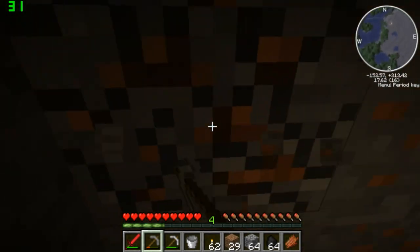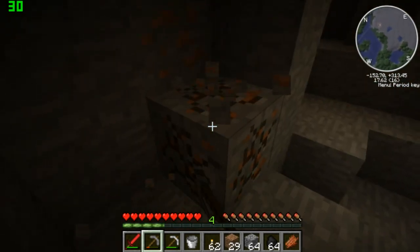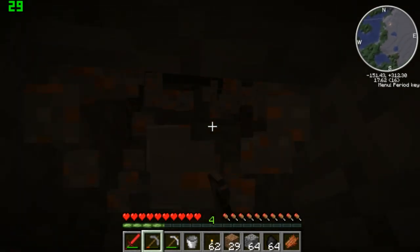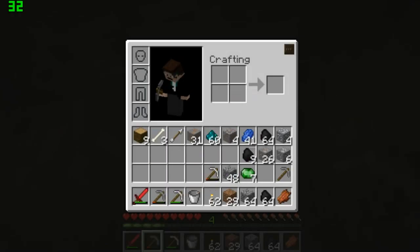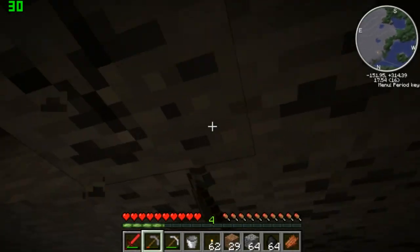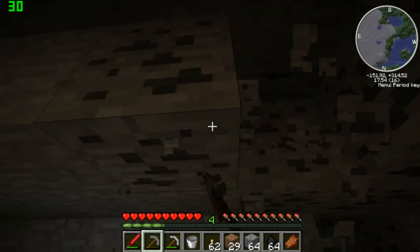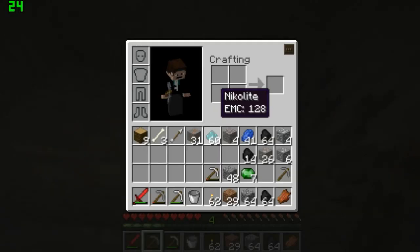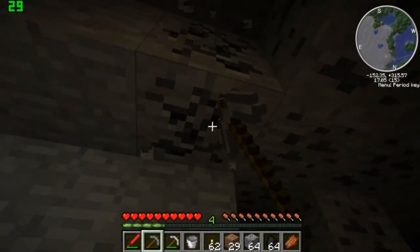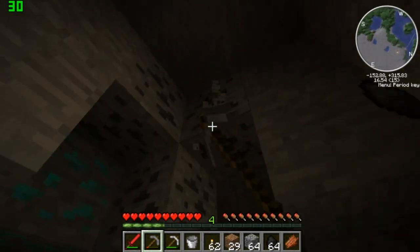So anyway, we left off in this cave mining some more ores. And iron has proven to be a pretty rare resource, actually, compared to the other ones. Because when you look back at the chest, I've got basically a stack and a half total of everything else. I have silver now, I just realized that.